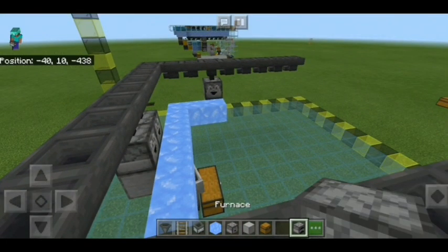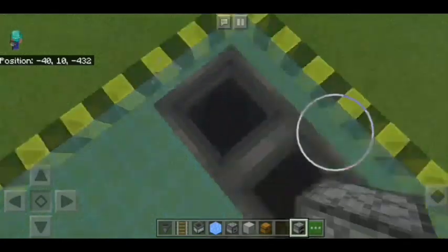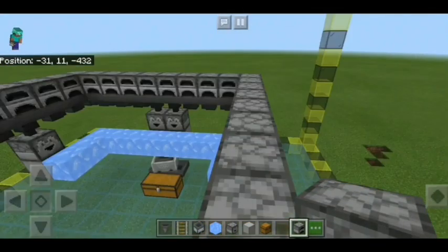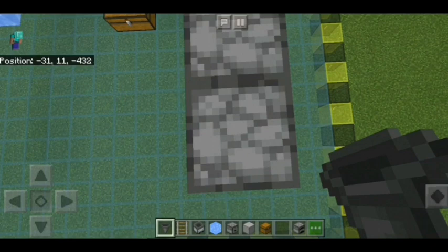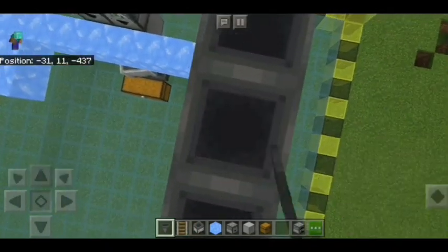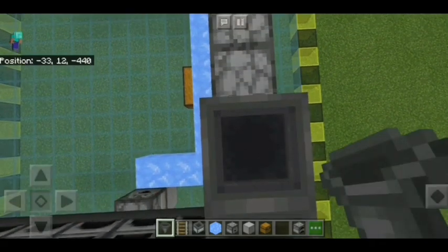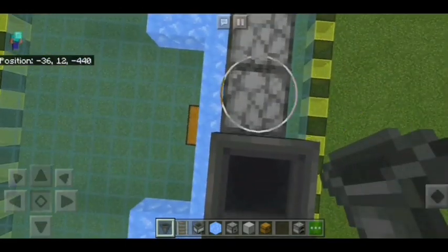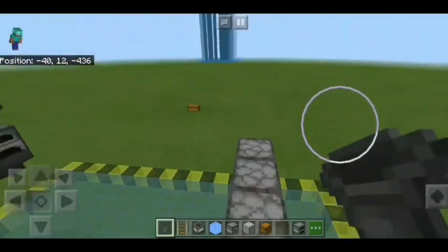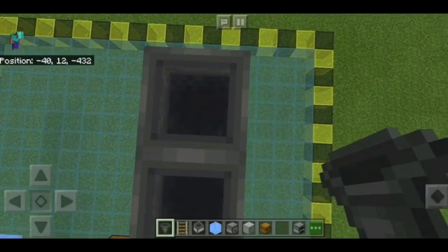Now get your furnaces and place all of them on top of the rows of hoppers. Then when you have that done, get more hoppers and place them on top of every single furnace, having them facing down into the hopper. This is going to be the input - the things you want smelted. We'll be doing the fuel one next. Just place these around like so - I think it's one more. Yeah, one more like that.